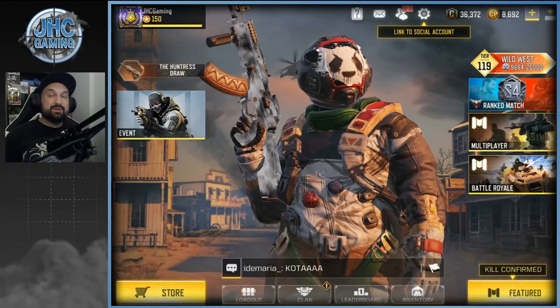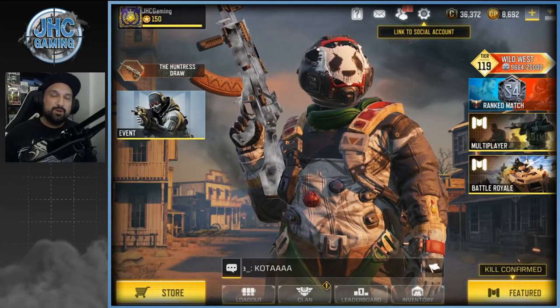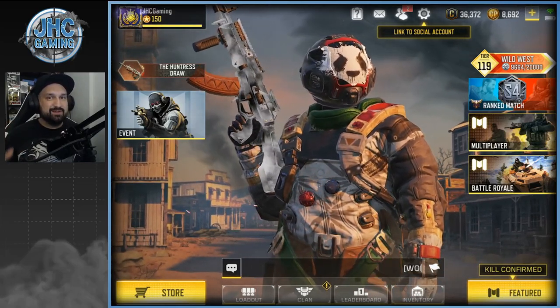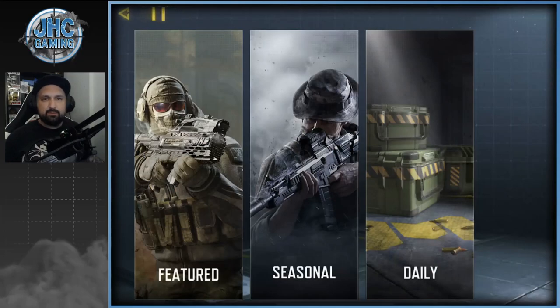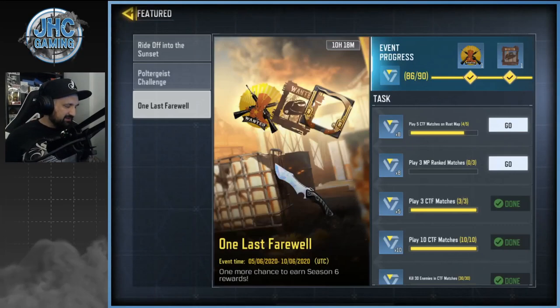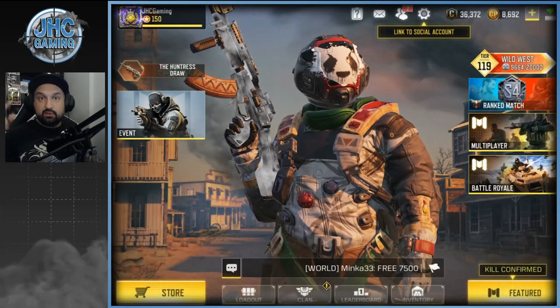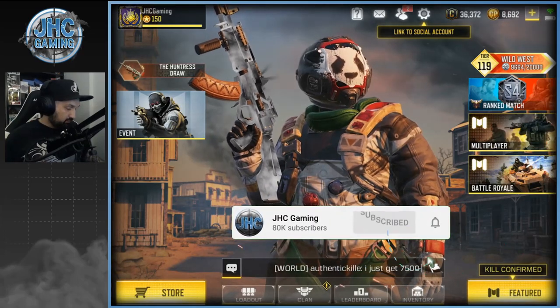Hey, what's up guys, Johnny here back with another Call of Duty Mobile video. Today we're gonna check out the new stuff in the shop — some new crates, really shady stuff, and some new bundles. We're also gonna play one game of Capture the Flag. It's the last day of the event to get the knife. All I have to do is one CTF on Rust. Before we start, make sure you subscribe to the channel for daily CoD Mobile videos.